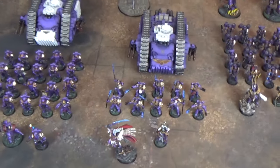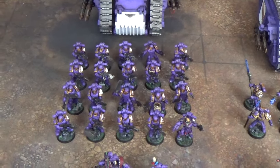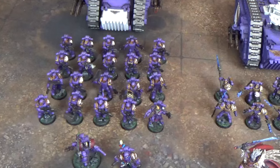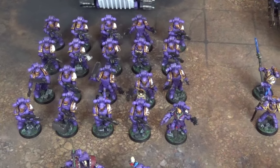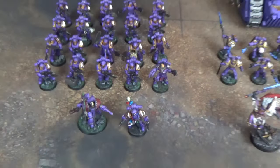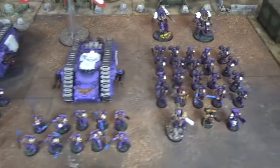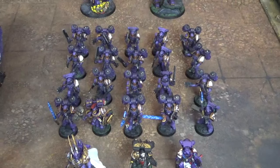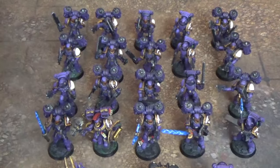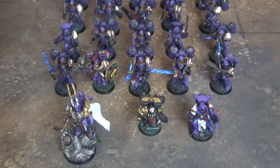They have two troops choices. The first is a 20-strong Tactical Squad with extra close combat weapons, a Sergeant with Power Fist and Artificer Armour, joined by one of three Apothecaries making up an Elites choice. The second troops choice is a 20-strong Assault Squad, whose Sergeant has a Thunder Hammer and who have four power weapons. They are joined by the second Apothecary.